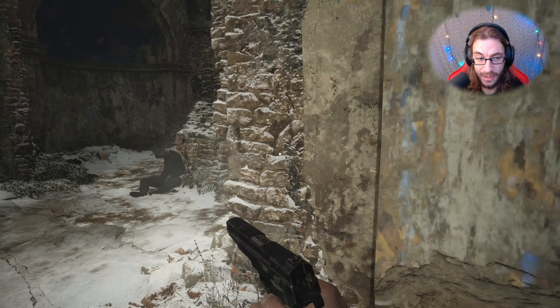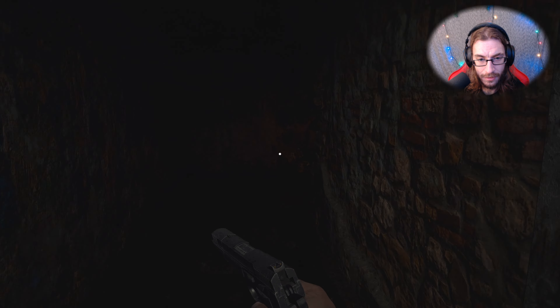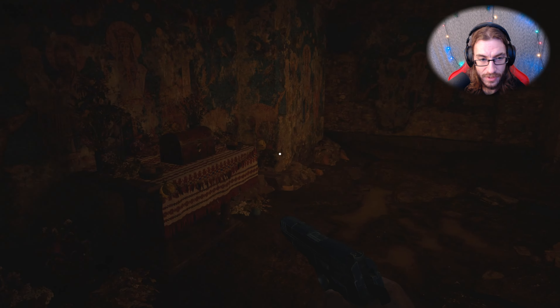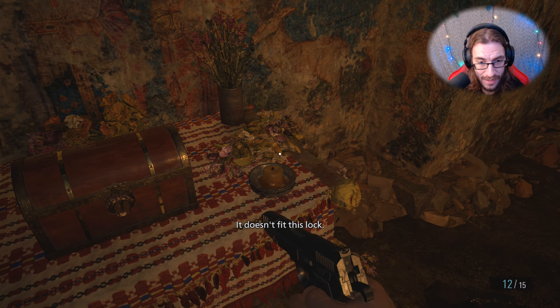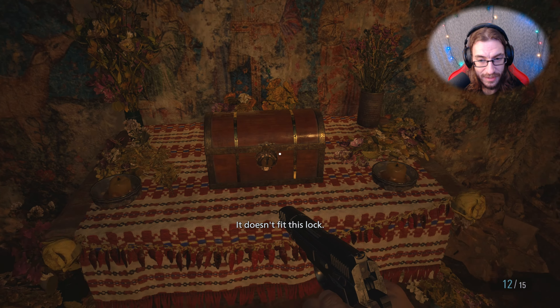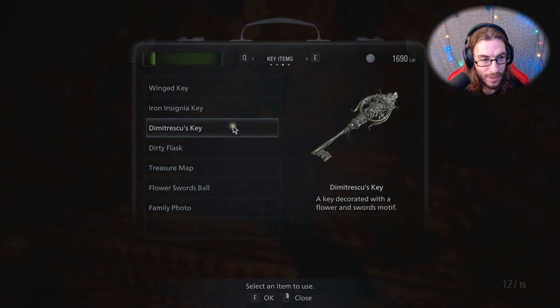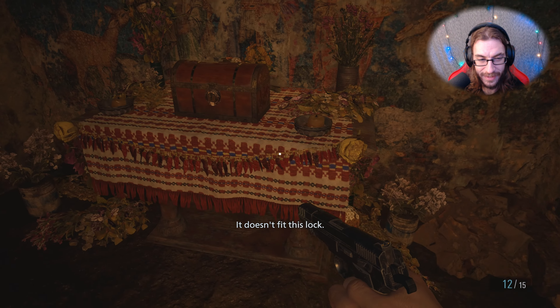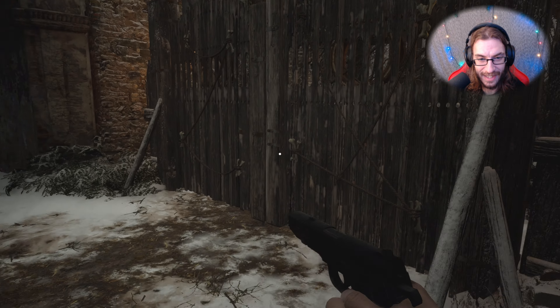There's a chest in here. Can we use the winged key for that? It does not fit the lock. Can we use this key? Does not fit the lock. I guess I could use Dimitrescu's key. Does not fit the lock. None of those keys fit that lock — gotcha.